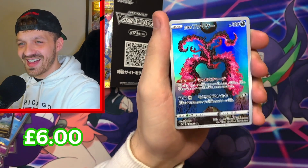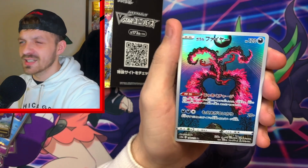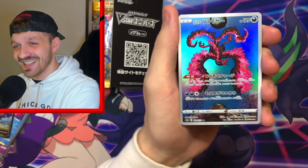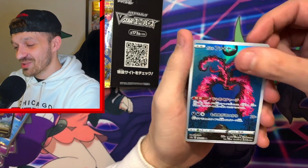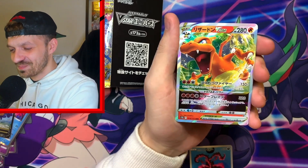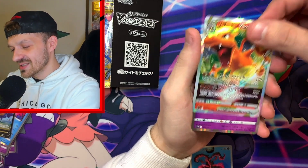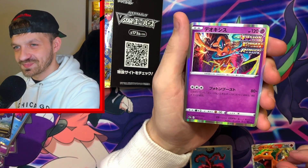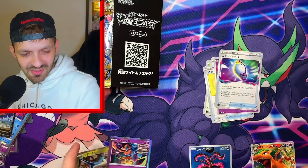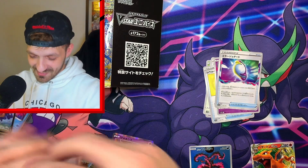Oh look at that — I think that's actually going to be a promo in the Crown Zenith boxes, in the tins I think, but that is still a cool card and I'm really happy I got that. Oh — we got the Charizard! Gone down in value massively but still an amazing card, still amazing artwork. Into a Deoxys holo, into a Latios holo. I need to go through sleeves galore today.